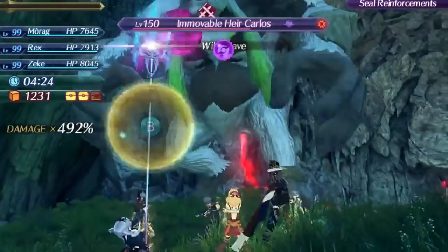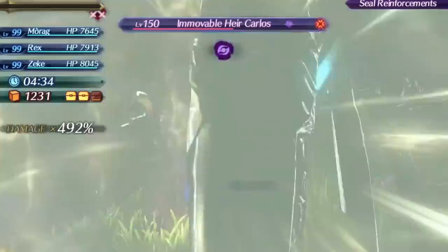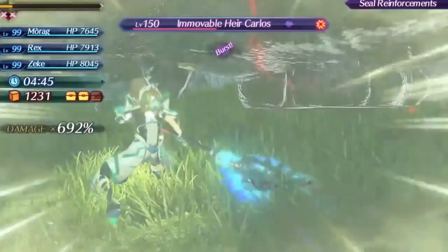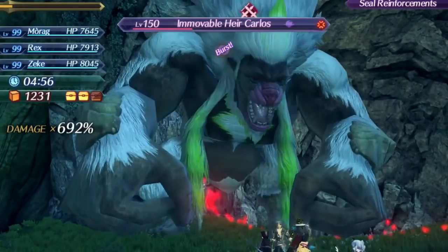For one, her 300% additive from using specials requires six specials to get to the max number, which can take a bit of time and also take away from damage you could be doing in the meantime. And if you swap her out, it completely resets. This also applies to rounds of a chain attack, which makes her not a great option there, especially since her specials have relatively low hit counts compared to some of the top tier blades. The fact that her main additive resets can be a big issue, especially with how long it takes to stack.